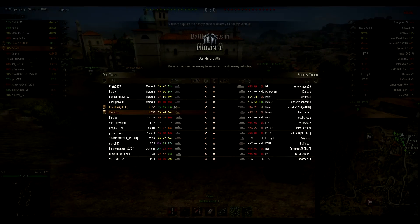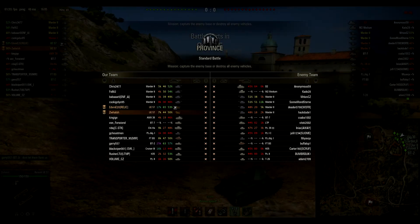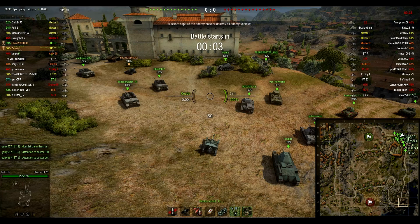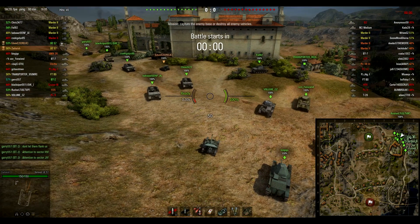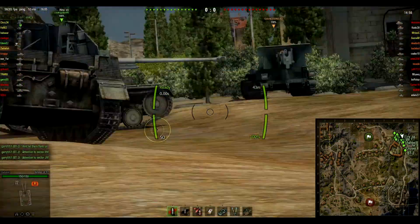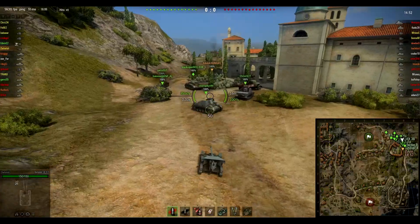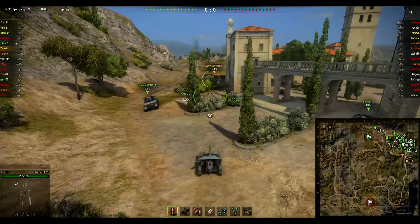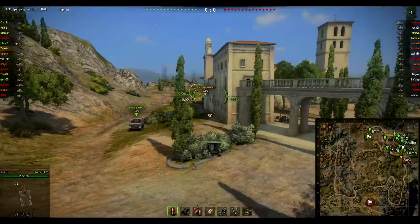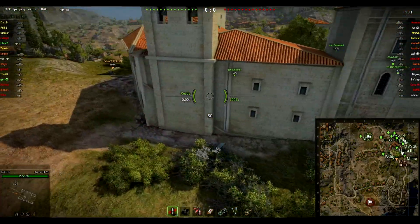Province — the best map for this little killing machine. This tank with binos has the view range where you can spot the entire map pretty much. On my UE I have coated optics, binocular telescope, and camo net — the perfect camping combination. This tank is a true camper; it can't do anything else aside from camping and sniping.